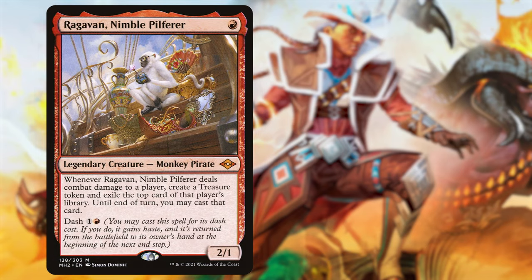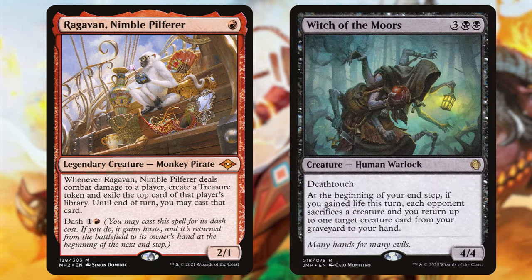Next we've got Ragavan, Nimble Pilferer — an auto-include here. When Ragavan deals combat damage to a player, create a treasure token and exile the top card of that player's library; until end of turn, you may cast that card. It's a 1-drop 2/1 that makes treasures and fits our outlaw theme as a pirate. We've taken out Witch of the Moors — 3 black black for a human warlock with deathtouch that sacrifices opponents' creatures and recurs a creature from your graveyard if you've gained life. At 5 mana for something that isn't really what this deck wants to do, Ragavan is a much better option.